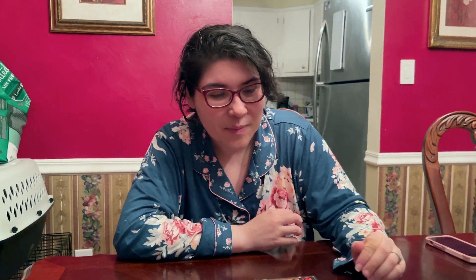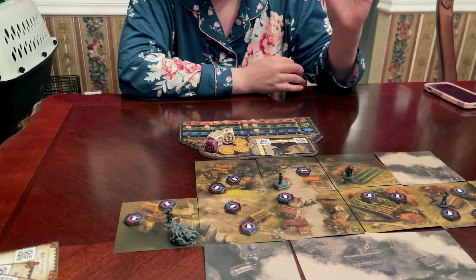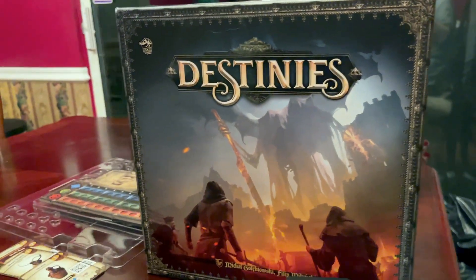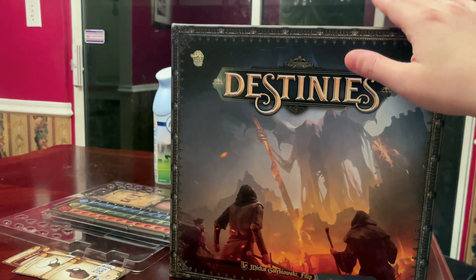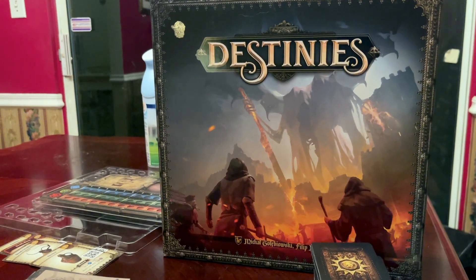I recommend this game to folks that don't mind that kind of gameplay. There is a bit of strategy — like waiting for the other player to explore before jumping the gun, because I was waiting for you to reveal tiles so I could find a specific building I was looking for. So I used that to my advantage too. That was Destinies, the board game — one to three players, fairly quick setup time. It's a pretty good game. We enjoyed it. This is Vince and Natalie. Thanks for watching, we'll catch you all next time. Take care, bye!